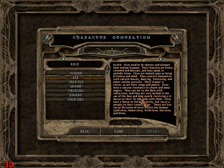Elves also get infravision, but they are naturally skilled with a bow and longsword. They get a bonus to dexterity, which also helps using a bow - makes it more accurate and does more damage. You get a penalty to constitution, which means slightly less health, but as an archer it shouldn't be too much of a problem.